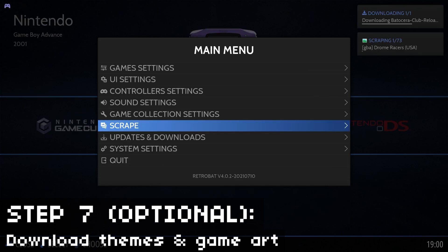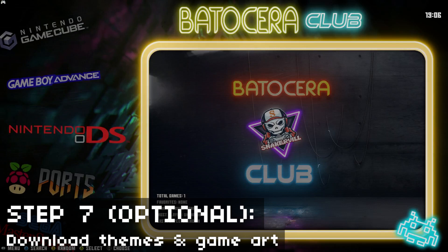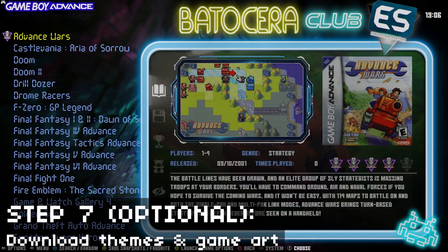It'll take a while to download all this stuff, but once you're done you can apply your new theme. Your Retrobat install will have a shiny new coat of paint. There are lots of different themes to try, and most of them look really good. And then all your game art — the box art and videos — will be there too.